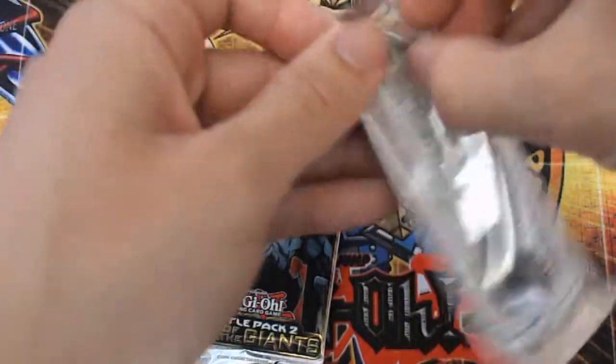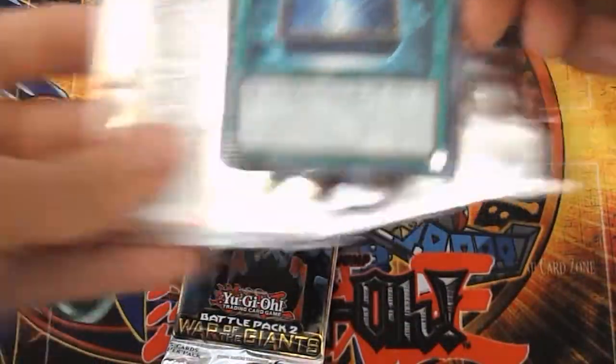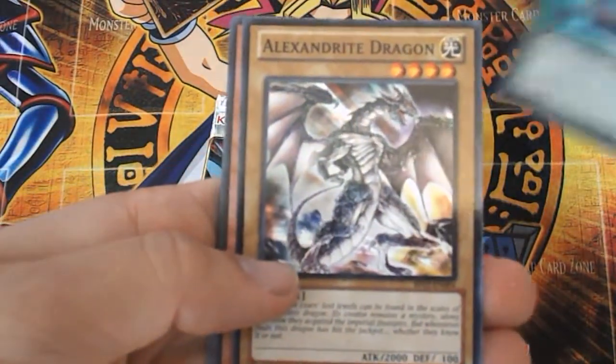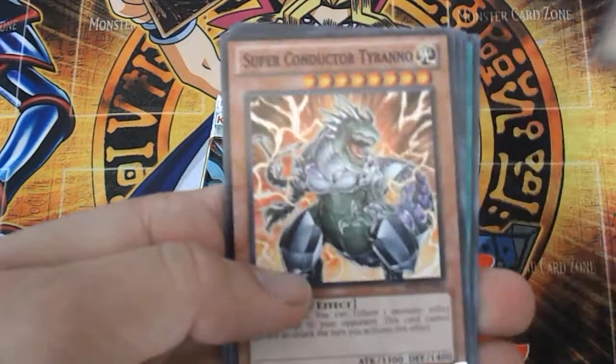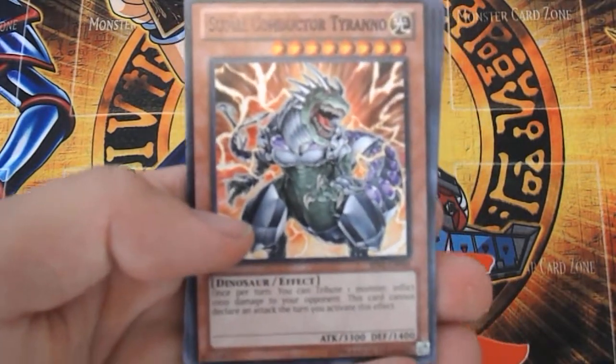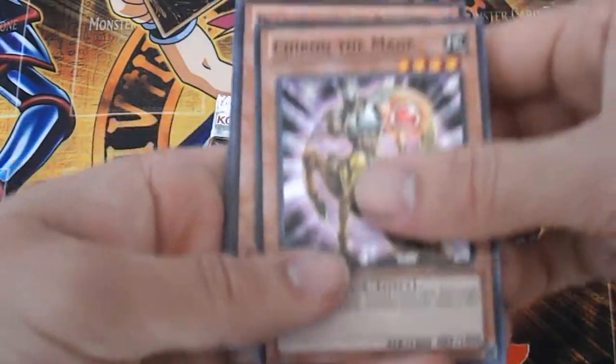Let's go with the Winged Dragon of Ra pack — if I don't move the camera. Very nice. Book of Moon to start things off, Alexanderite Dragon as the Star Foil, and a Super Conductor Tyranno for the Dark Rare — however you want to pronounce that. Came with a Structure Deck a few years back, so that's pretty nice.